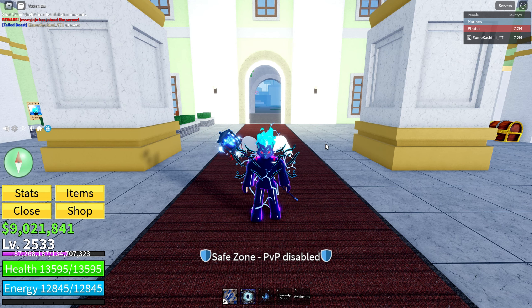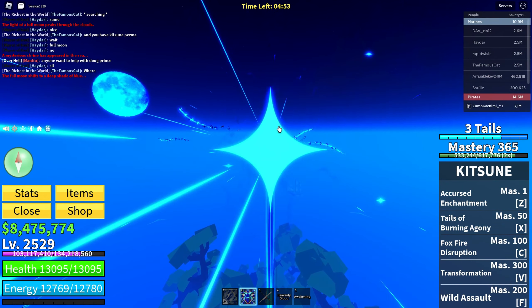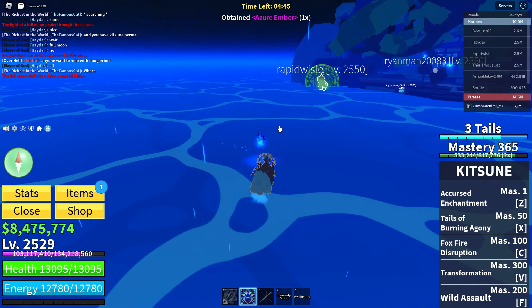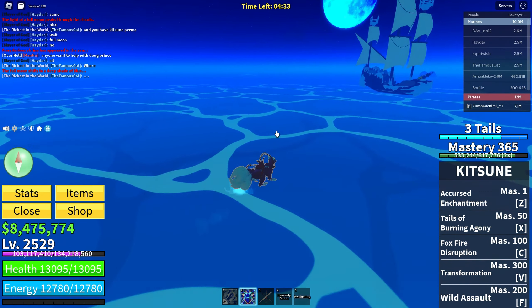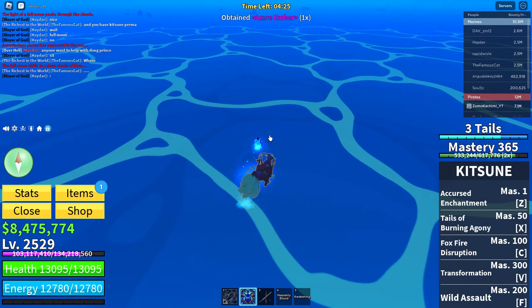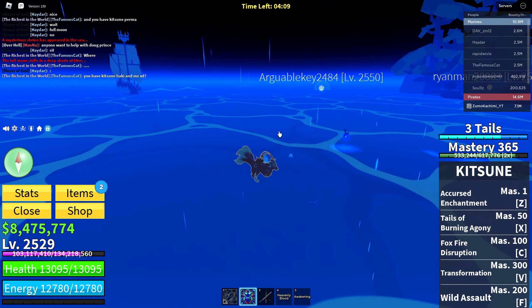I'll explain how the event actually works. You need a full moon, then go to the dark area of the sea with a boat. There's about a 90% chance that it spawns, so the chance is really big. You'll see the Katsune Shrine Island, and then you have five minutes to collect flames that spawn around you — they don't spawn at the same location every time, you can just walk on the sea and collect them. The maximum flames you can carry is 25. When you have 20 or lower, you're only going to get money or fragments.